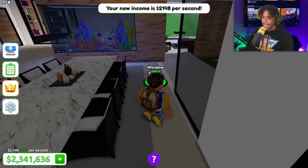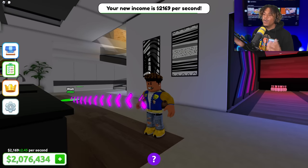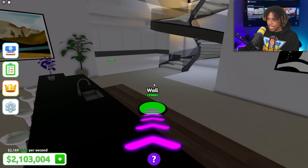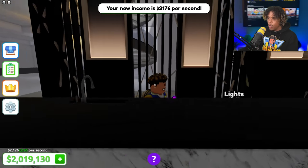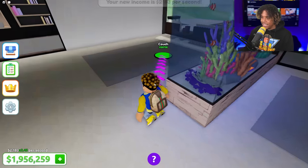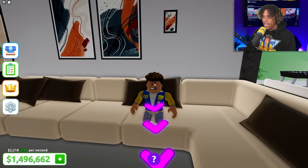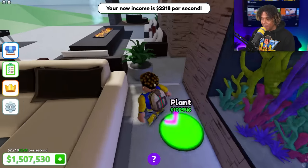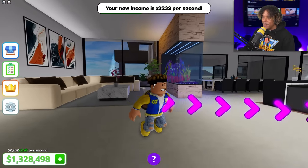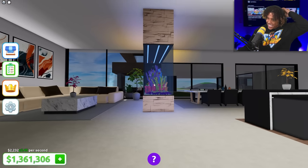Let's go over here and finish this room — dining table, chairs, getting all these chairs, and now some windows. Let's get some paintings to add more niceness to the mansion, make it look more fancy. Some walls — and the lights! That just put it all together. Now let's put a couch, table, paintings, a plant, and the windows. It's all coming together.